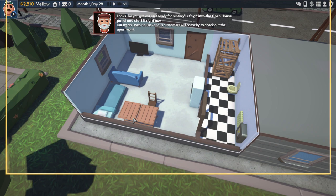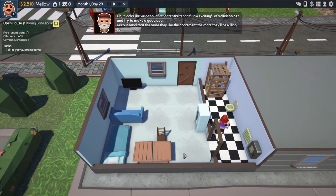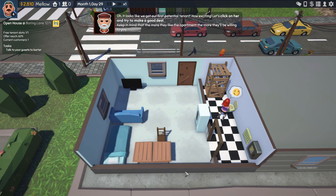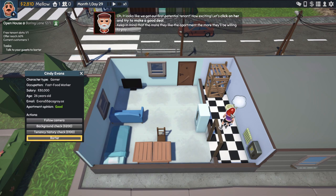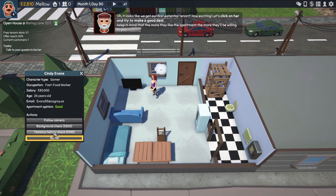Looks like we got our unit ready for renting. Let's go to the open house panel and start it right now. During an open house, various customers will come by to check out the apartment. First advertisement is free. I guess it's the same process — we'll see a little emoji and see what they think. She likes the bathroom. That rustic shower. I forgot to put a bathroom door in.